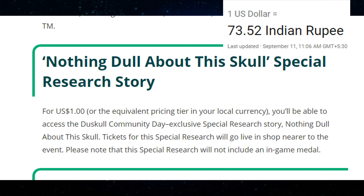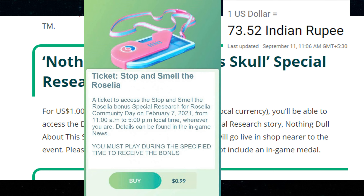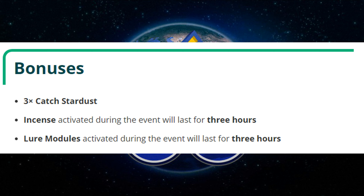You can access the Sinnoh Stone research tasks and get tickets in the shop. If you have a ticket, you will be able to access the Sinnoh Stone research. If you have a community bonus, you can use a new Lure Module for 3x Catch Stardust.